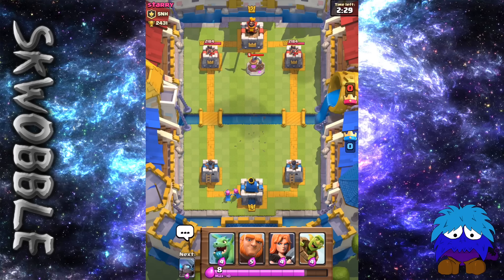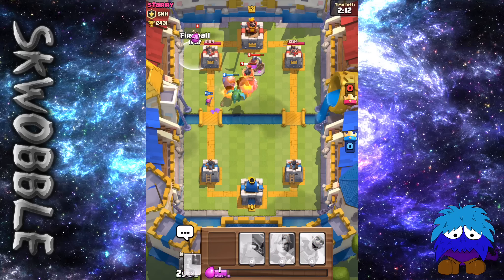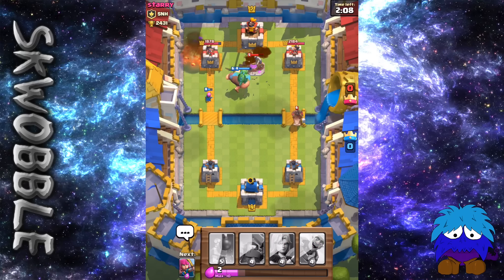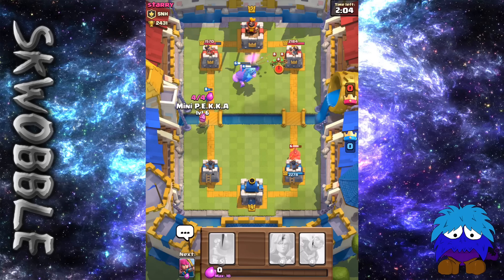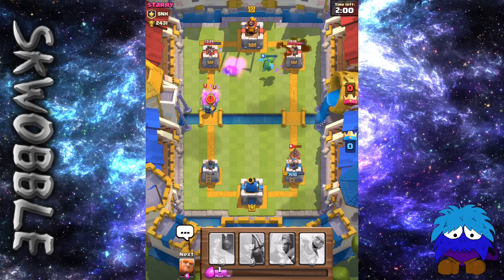Archers in the back just to get them moving up, and by the time they get to the top I will have full elixir again. Putting my Giant up at the top and letting him tank the damage for those Archers. Unluckily he does have the Bomb Tower and the Princess. I'm just going to Fireball that Princess — get rid of her straight away. He's going to go a Hog Rider on the opposite side and try a counter push. I'm just going to counter push even more with that Mini Pekka.